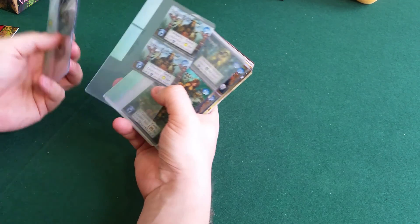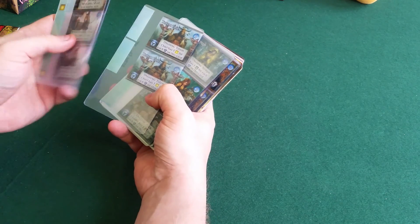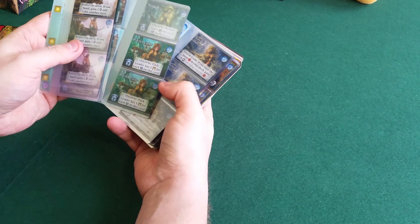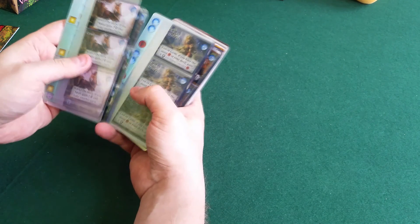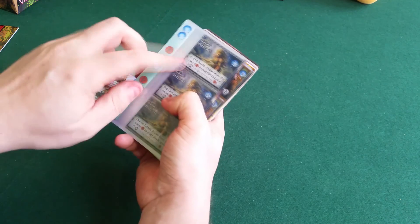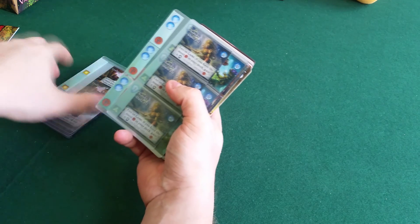This one is sort of one of these collecting the guardian symbol - the helmet there - and then you will get the sun symbol to purchase with. Oh this is interesting. This is an endgame effect: if you have the most corruption in your deck you gain six points. That's interesting.